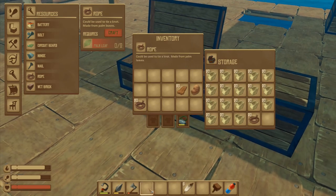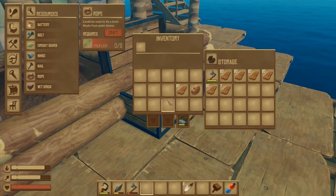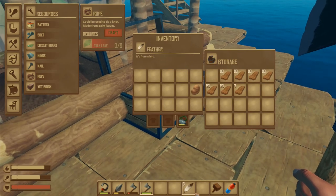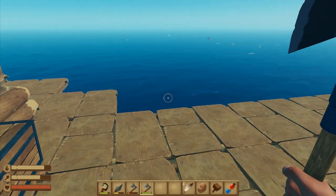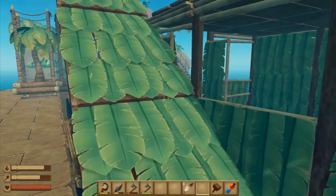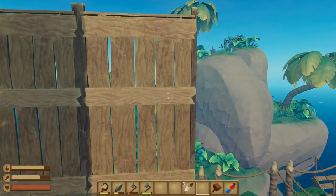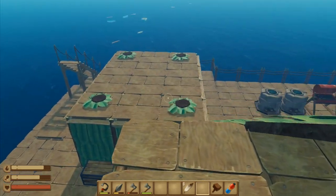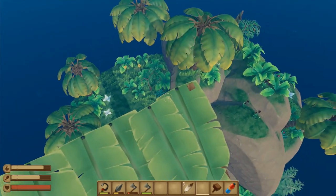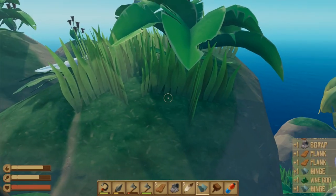I can put both stacks in there, then take the timber into there. I've got a spare hatchet which I'm going to take with me over onto the island. There's a raw tatipo right there which is no good to anybody - let's just eat that one. We've got our trophy room here that we're going to carry on building. I'm going to keep putting more shark heads on it, but we need more scrap to do that properly.